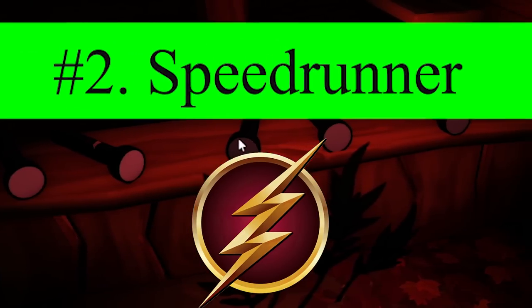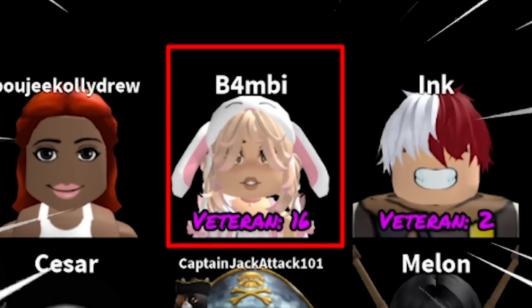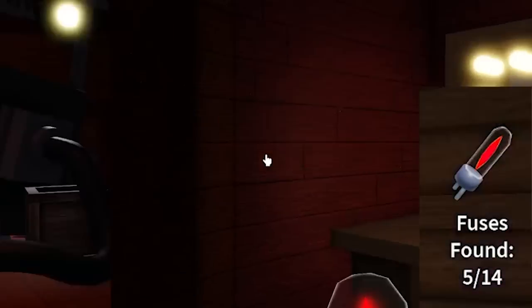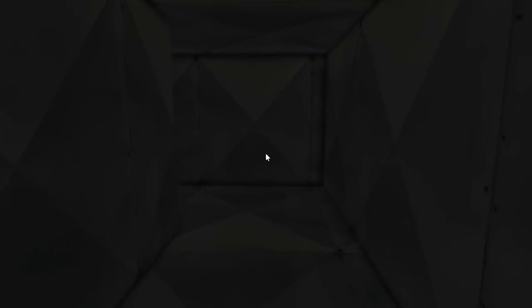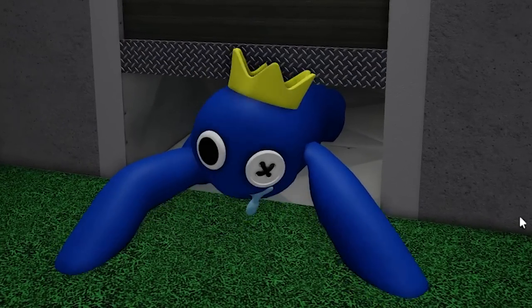Number 2: The Speed Runner. The direct opposite of the noob, we have the speedrunner or pro. These guys know exactly where the objects are in the map and tend to carry the server. From juking monsters to not even using the box once at all, having a speedrunner in the server generally can be great as you will most likely finally get a chance to win the game.